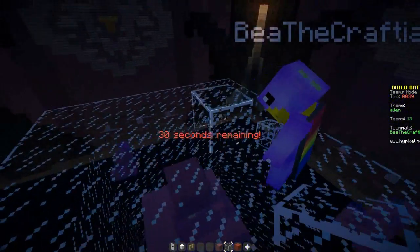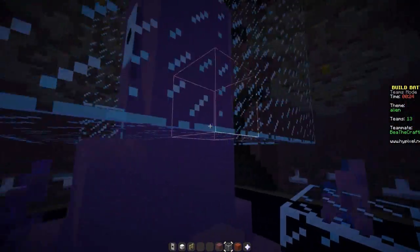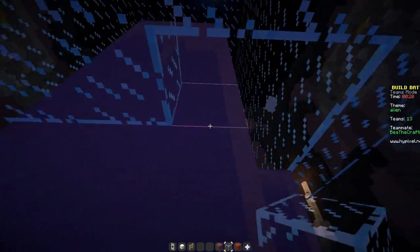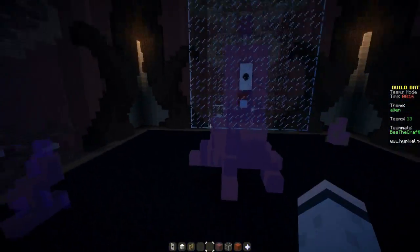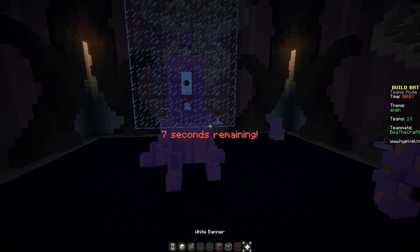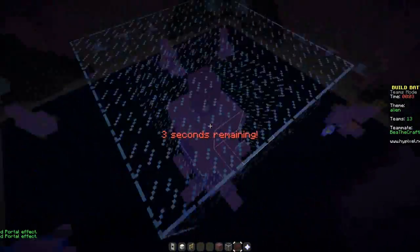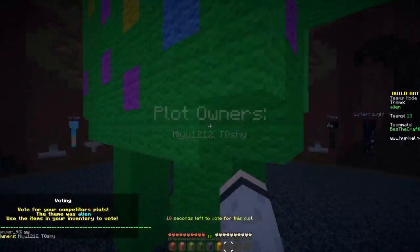Are there any particle effects that we should do? What options do we have? We have slime, glyph, cloud, portal. The portal one might look cool. It's got a really cute purple thing on it. Maybe put them around — we've put them around. There we go. We've done it!